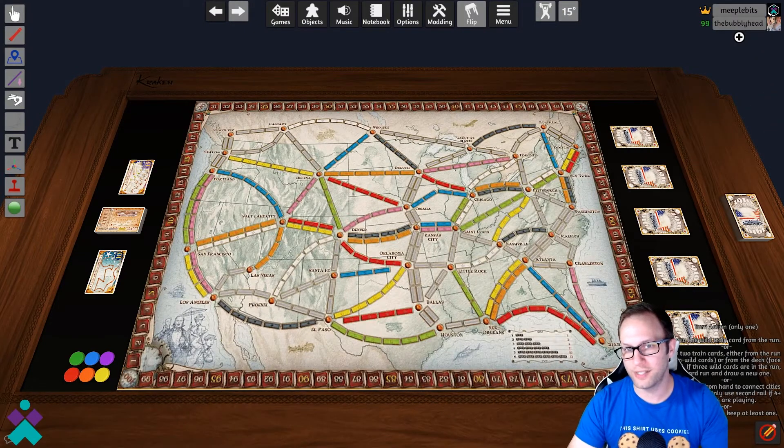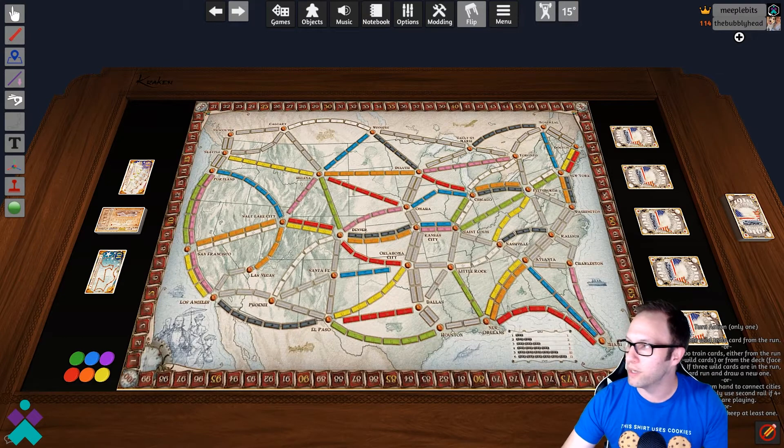Hey everyone, welcome back to Ticket to Ride on Tabletop Simulator. We're going to go through this version so we can understand exactly what we have to do as users and what's going to be done for us. In this particular version — spoiler alert — nothing is done for you. The only quality of life convenience is that the trains and the cards in your section will snap into place. But let's go ahead and dive in so you can see all of that in real time.